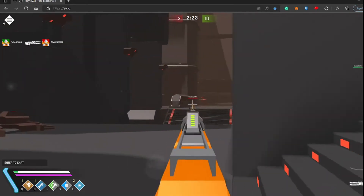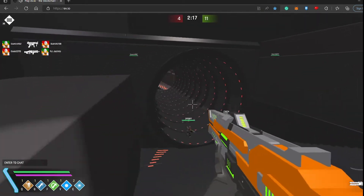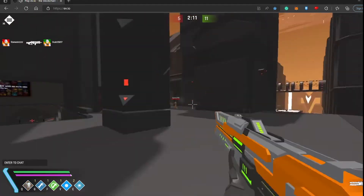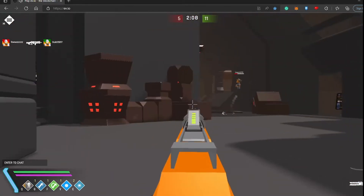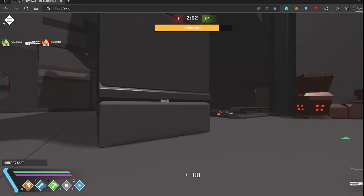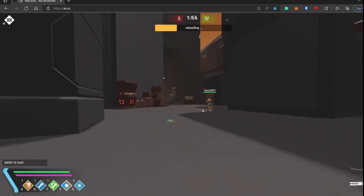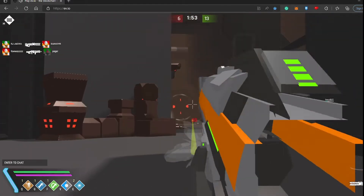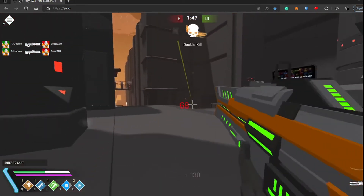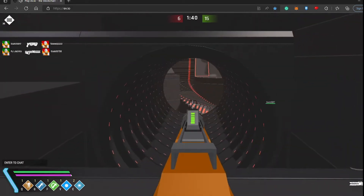We're still doing good — six to two. The main con of this gun is that the enemy knows where the bullet is coming from. It leaves a long visible trail showing the bullet trajectory, so they can see exactly where you are. It's not like a regular sniper where your position stays hidden. Sorry — somebody managed to sneak behind me.